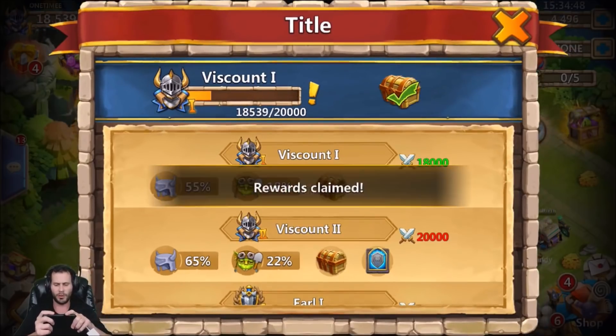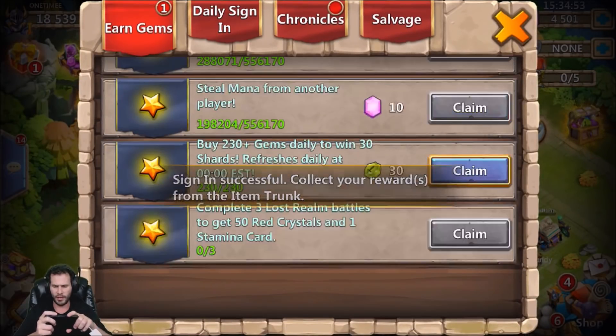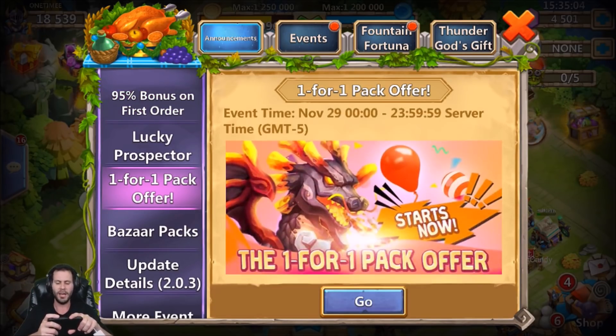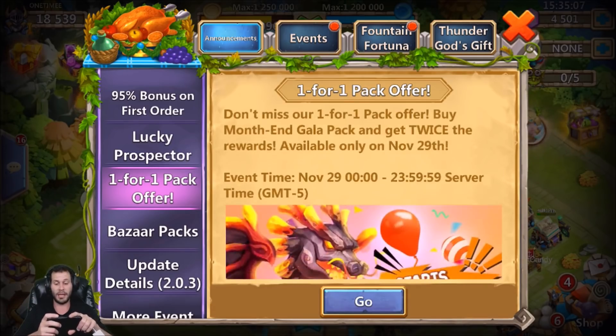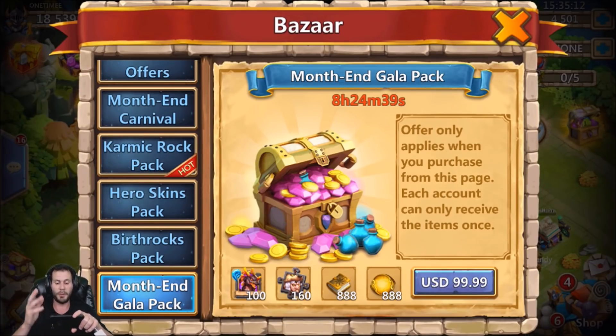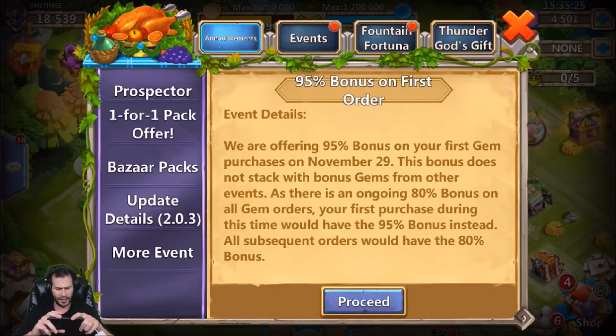Let's start out with the events just to get them over with. And if you guys are wondering what I mean by Levanica being $100 — it's a one-for-one offer pack. They're basically saying, 'You want to buy this pack? It's $100, you get Levanica.' It's probably the best pack IGG has come out with yet, but I still don't want to buy it on this account. If I didn't have Levanica and I was pay-to-play, I would buy it.